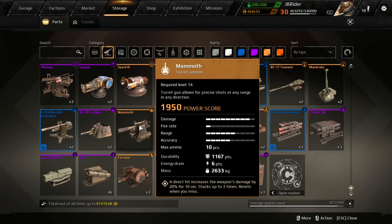Let's take a look at the Mammoth. The Mammoth has 1950 power score. Damage is almost maxed, fire rate is pretty slow, range is above average, accuracy is average, max ammo 10 pieces, durability 1167 — which is the most health of any weapon in the game. In my opinion, the Mandrake should have a lot more health as well, but we're not talking about that right now. Energy drain 6 points and mass is 2633 kilograms.